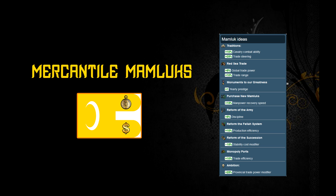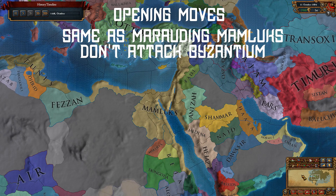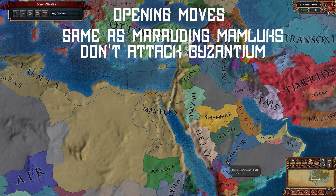With Mamluks, there's a fair amount of trade bonuses and we will look to exploit just that. The opening moves are the same as Marauding Mamluks, except we will not attack Byzantium. In this playstyle, our focus is on getting more income, so we need to get those rich trade nodes in Africa and move to Asia.